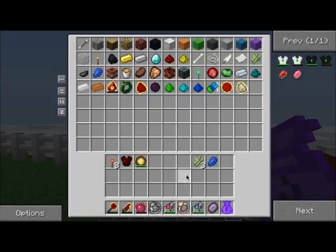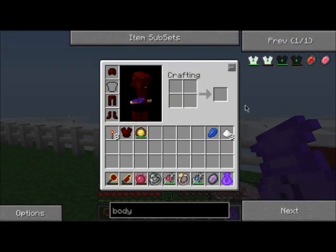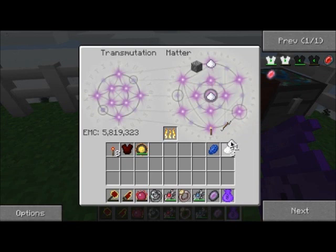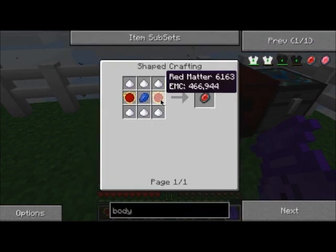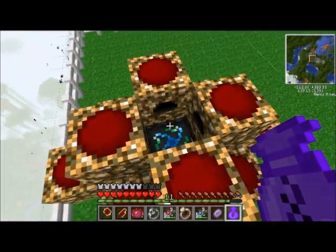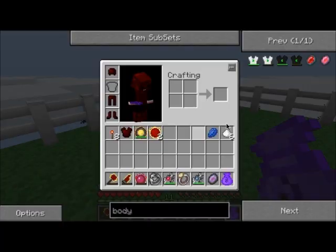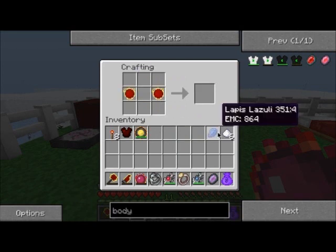I don't know how many you need. That'll do. You need more than that - not that much. I don't know how many you need. Then what did we need? Two red matter. Now I'll make this.